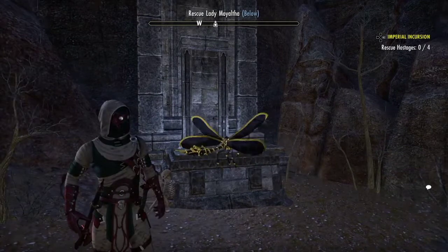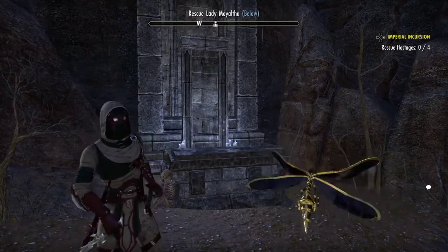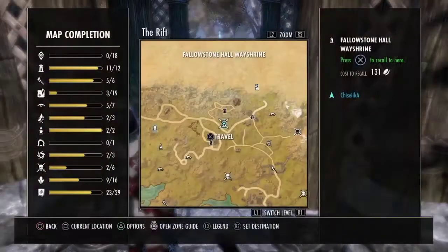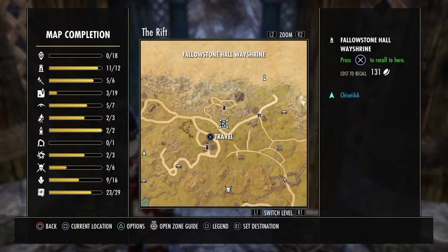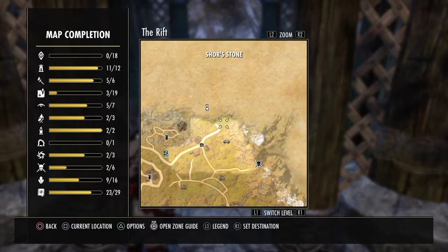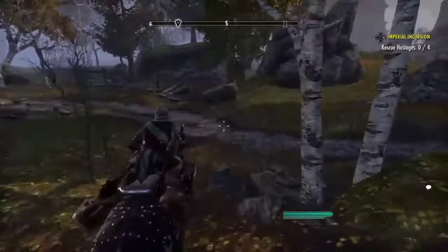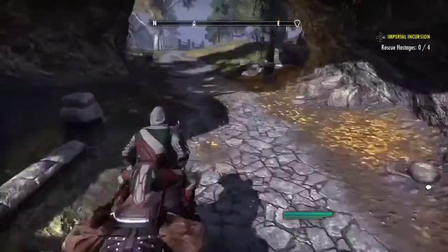Next we're heading to The Rift — see you there in a moment. Alright everyone, we've arrived at The Rift. I went to Fallow Stone Wayshrine, which as you can see is in the northeastern section of the map, right next to Shor's Stone. We're going to run straight through Shor's Stone, so hop on a mount and head out. Once you hit that road, just start taking it east.